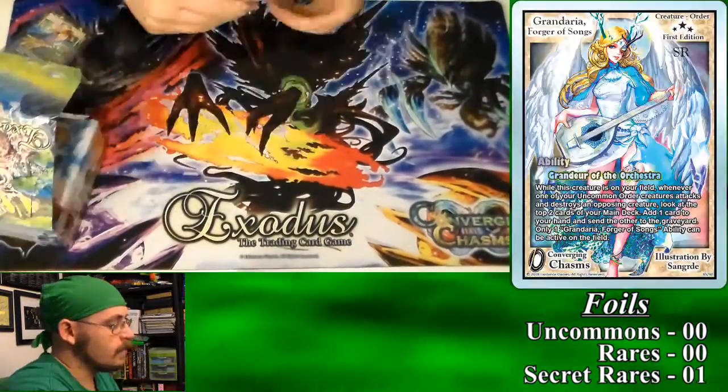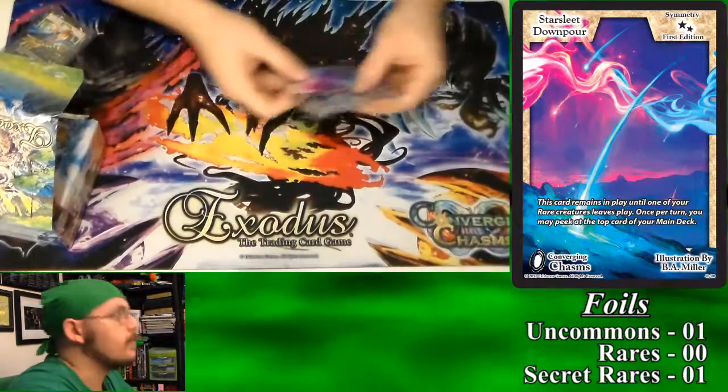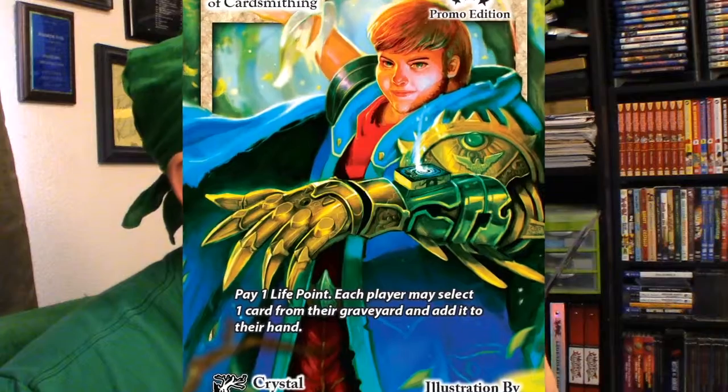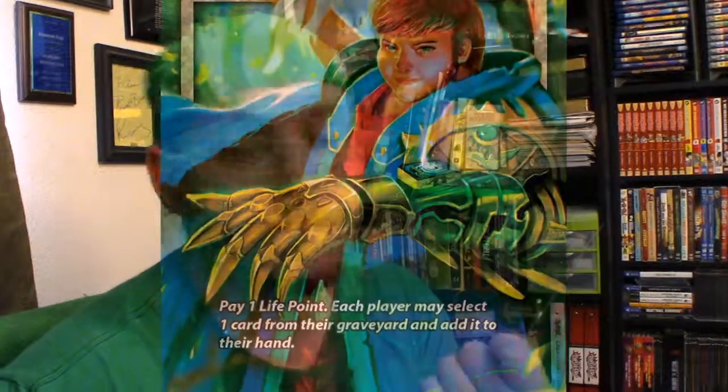Our card toppers today are Greta and Starsleet Downpour. Also wanted to say that I got this along with my package — it is the Carter Champion of Cardsmithing. Pay one life point: each player may select one card from their graveyard and add it to their hand. I got two of these suckers.